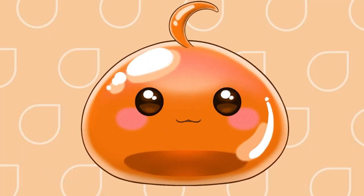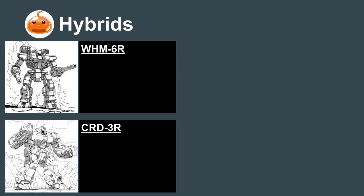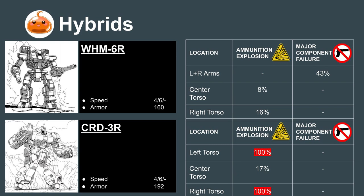Now let's go over the hybrid mechs. These mechs perform multiple roles and by doing so give the Lance more flexibility. Let's take a look at the popular Warhammer and Crusader mechs as an example. The Warhammer and Crusader are both hybrid mechs designed to play the Ranged and Battleline roles. Both mechs move at 4-6, have armor levels under 200, and are relatively vulnerable to critical hits. This means if they start the fight on the Battleline, it won't be long until they're opened up and risk destruction from an ammunition explosion.